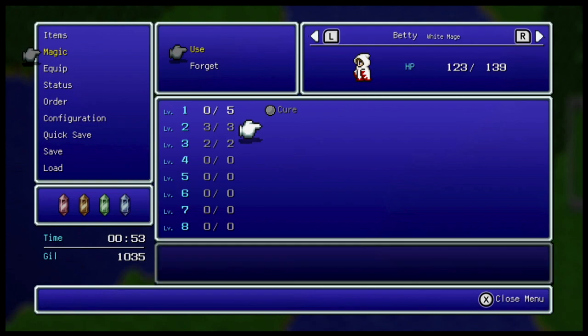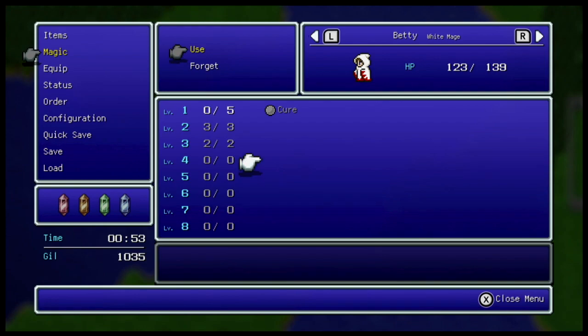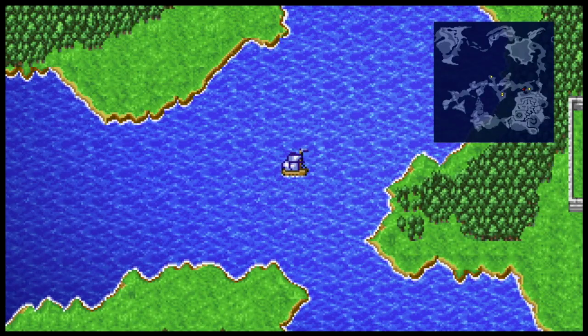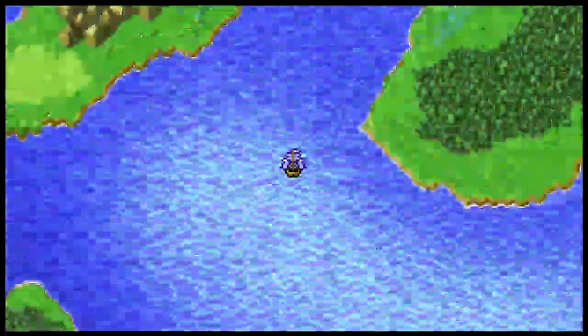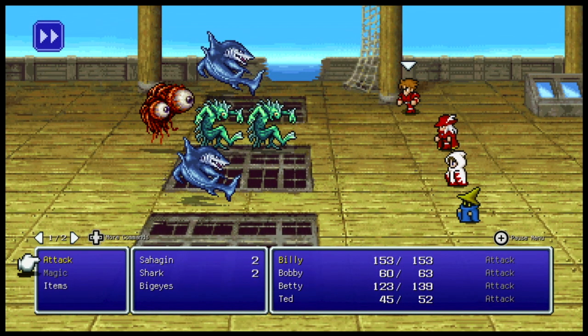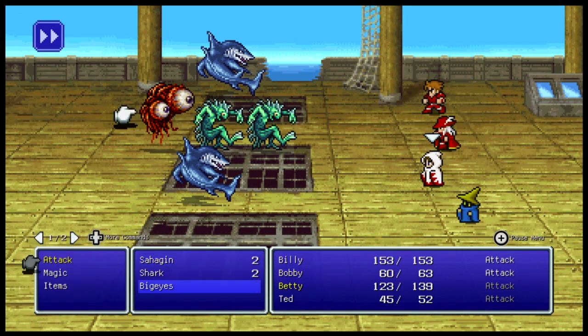A very notable difference in this version versus other versions is that we're technically up to level 3 spell slots already. That's very different from what I remember — right about now in other versions we'd be at level 2 spell slots, not quite at level 3. We also have two sharks, some Sahuagins, and Big Eyes — how do you say their name? I always say Sahuagins but that may not be right.